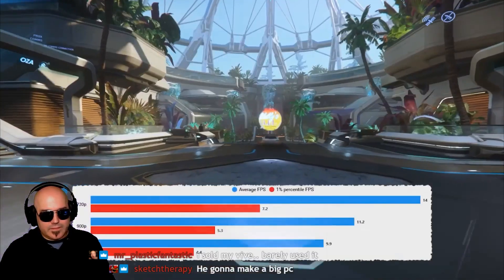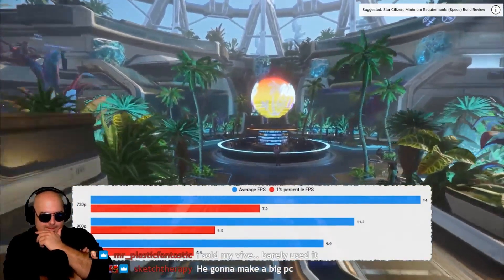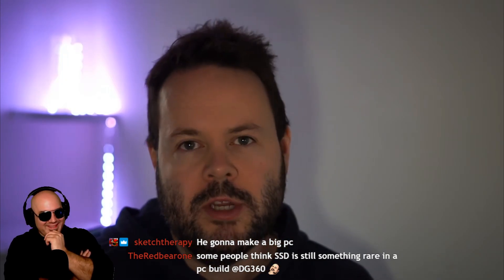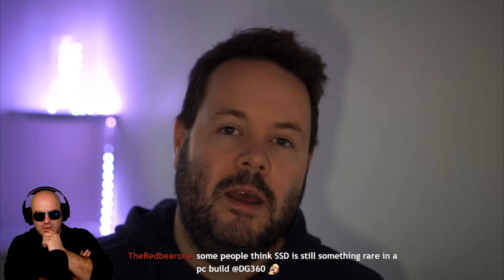A while ago I made a video looking at what CIG said the minimum spec is, and over the last few months I've been testing different parts — lower end parts — to see what is what. After doing some testing with all generations of Ryzen, I'm now in a place where I can recommend a minimum spec PC build.